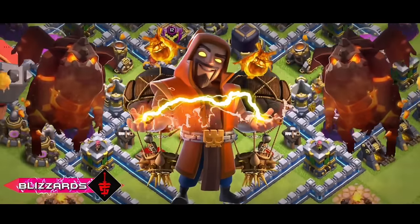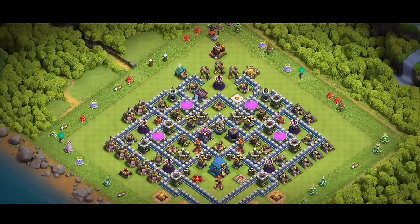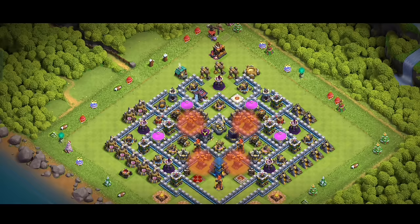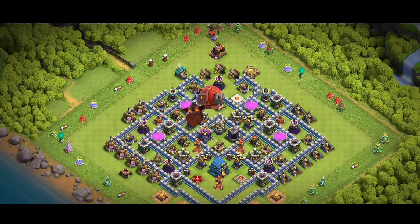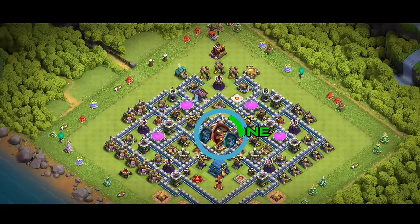At number 2 we have the Blizzard LavaLoons attack strategy — simple yet highly effective even without any heroes. Before attacking, check for air sweepers, town hall, and air defenses, because the town hall explosion can kill all loons instantly, air sweepers can push your loons and battle blimp, and air defenses take down our troops. First we drop one lava hound, then release our battle blimp behind it. The lava hound distracts defenses toward the air defense while the blimp goes straight for the town hall. Once the blimp reaches the core we drop one invisible spell and manually open the blimp on top of it so our super wizards safely come out.